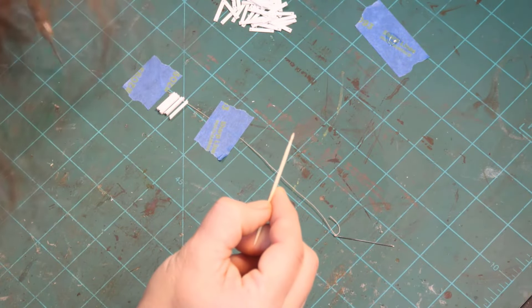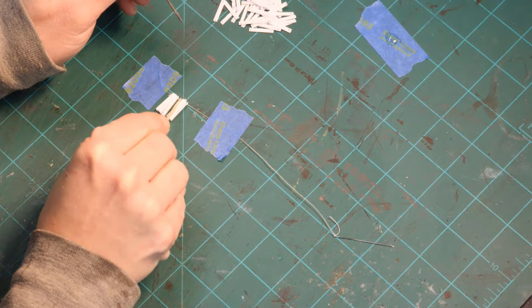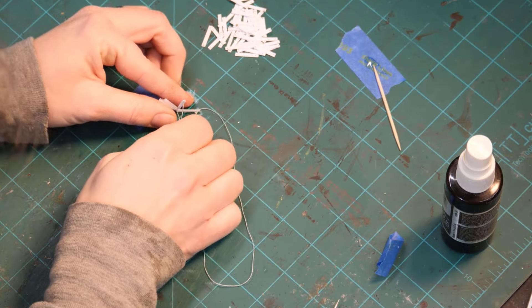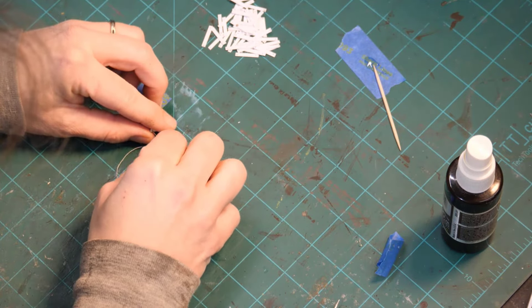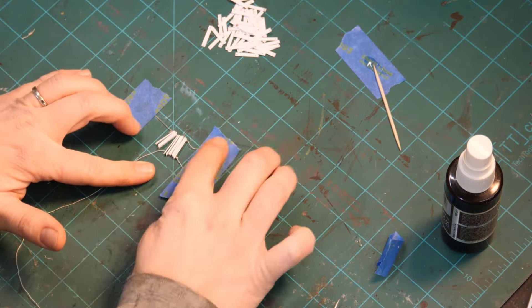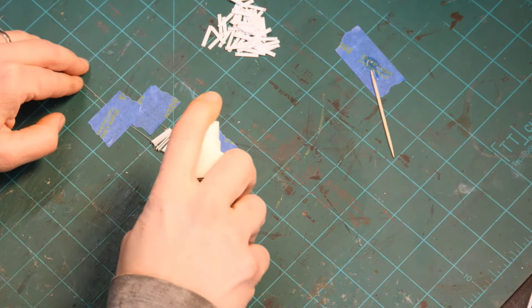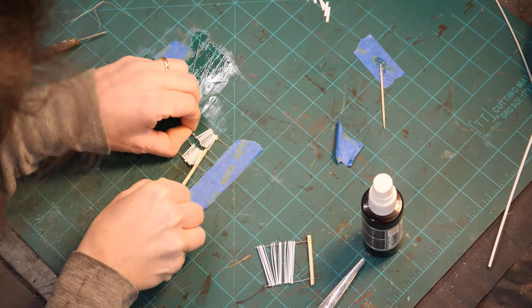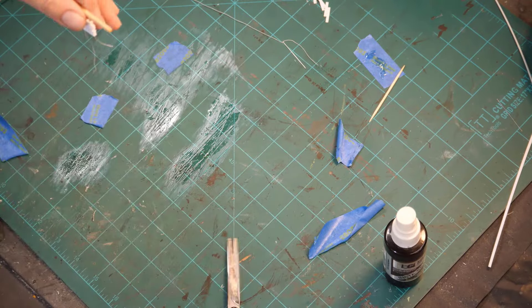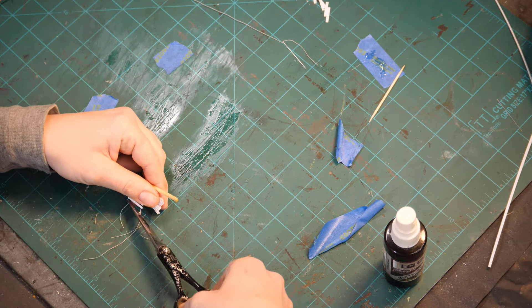I've got the blind slats kind of taped down, getting some super glue on there so they don't slide all over the place. I want them to look as crappy as humanly possible — so I make them bent and funky. You can't go through a bunch at one time; I tried and it didn't work, and I may or may not have poked myself a few times. Tape is very useful. We do some more super glue, then a little spray. We've got two sets of blinds, gluing them down to a stick.